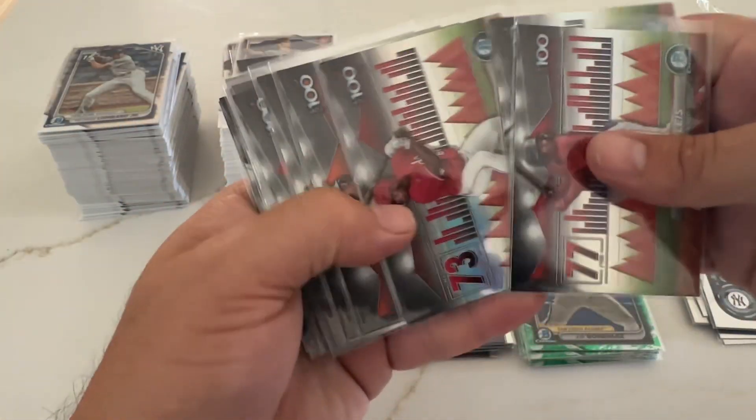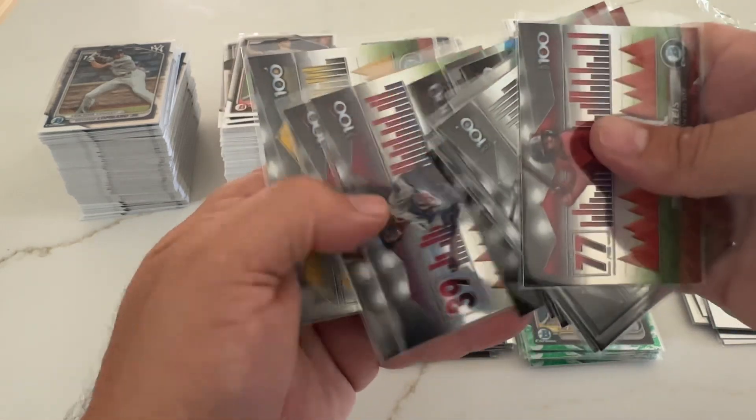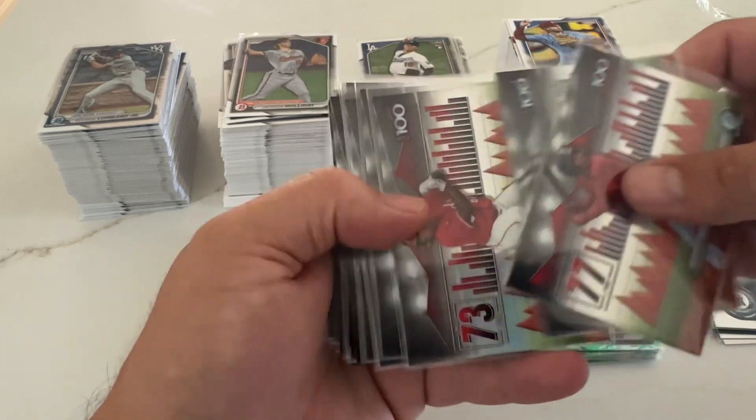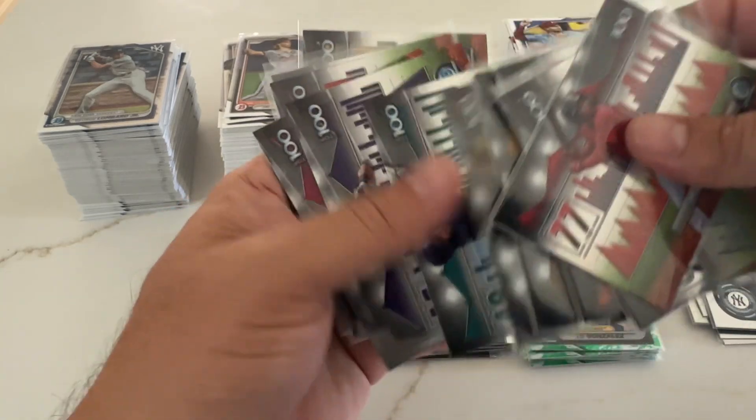One, two, three, four, five, six, seven, eight, nine, ten, eleven, twelve, thirteen, fourteen, fifteen, sixteen — that means there's two per blaster box. Those are the guys — still need to sleeve these up.